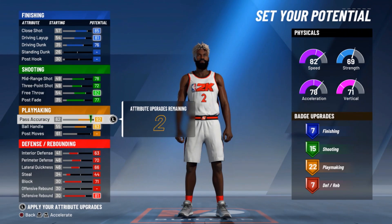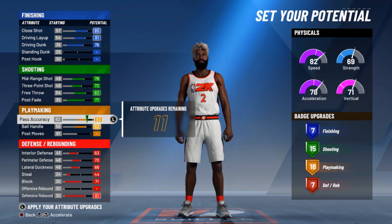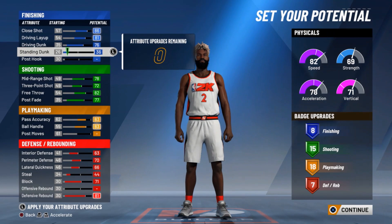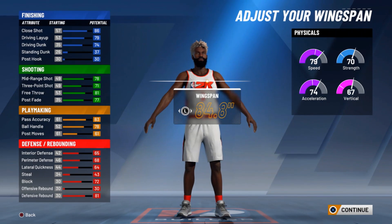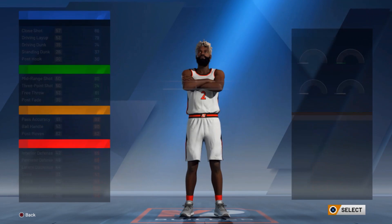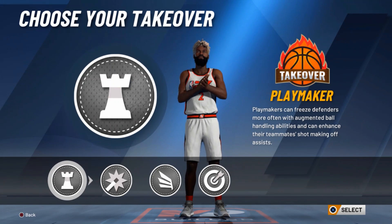You gotta go down in play making and drop down to 18 badges. You probably can go farther down and still keep the same name if you want, to get more defensive badges. Watch what happens — I get 8 finishing badges. Now at 81.0 takeover, see how you got more takeover? Last time you only had two, now you got four: playmaking, shot creator, slash instruction.